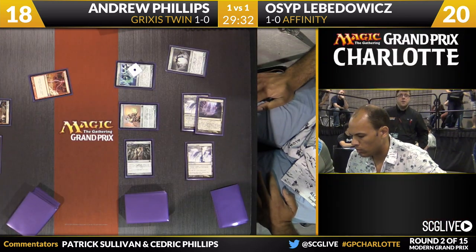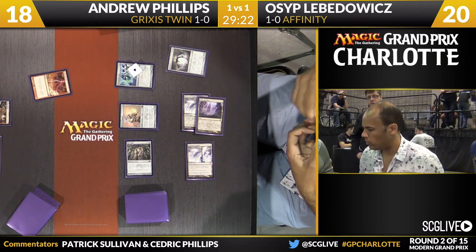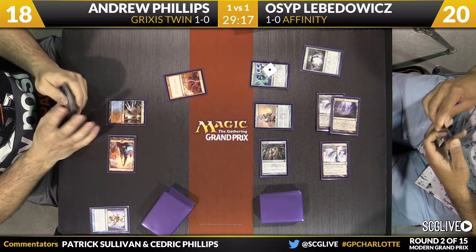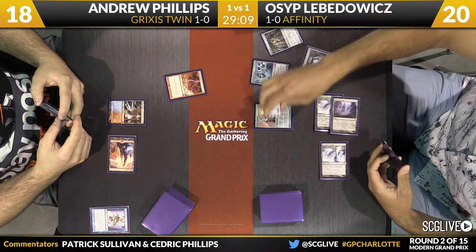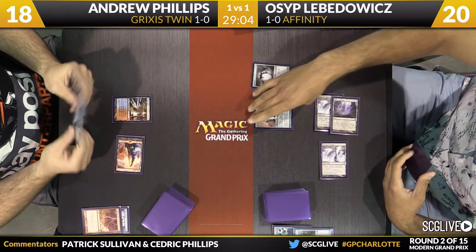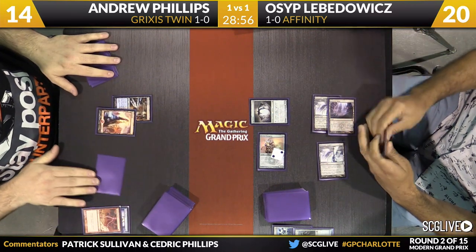It wouldn't surprise me if he just lets it resolve, maybe sacrificing one expendable artifact. He sacrifices Mox Opal, makes this a 4/4 — he still has Metalcraft and still has Spellskite — and attacks for four points of damage. This is a pretty fast clock. He's not immediately concerned about the combo; Andrew needs a removal spell for the Spellskite to be able to execute it. This is the math part of Affinity: how can you close this game out as fast as possible? Good clock that's hard for Andrew to interact with.